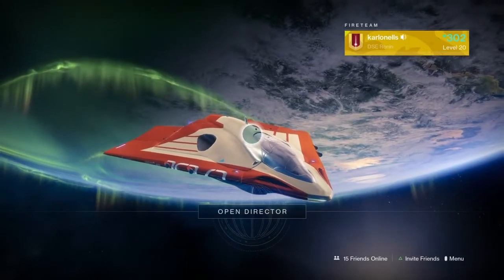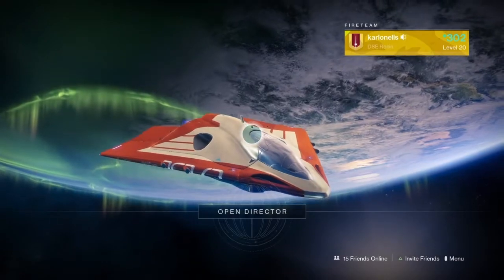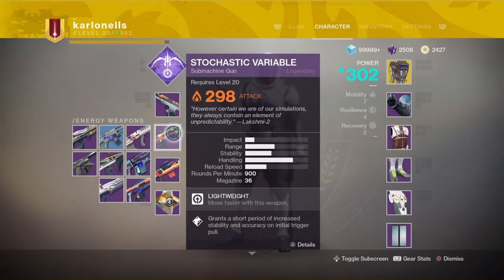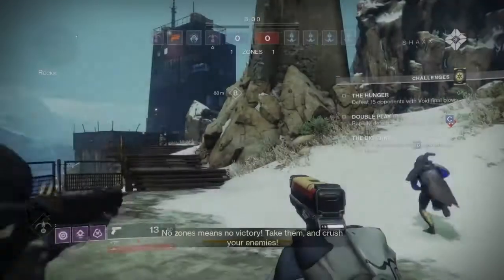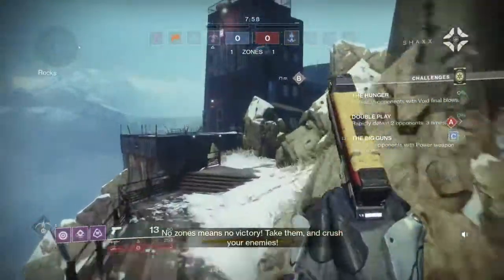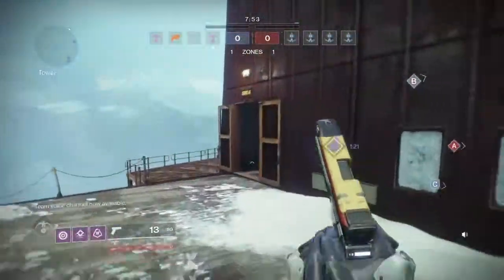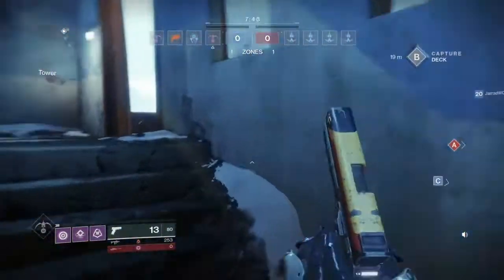Hey guys, in today's video I'm going into the Crucible with some feature walker weapons, let's see how it plays out. I'm going to be using Enigma's Draw — I believe that was called the Needle in the beta — and I have Foresight Means No Victory. We got Vostok. Since I am using the sub and sidearm I do need to play aggressive, so I'm using invis on Night Stalker.